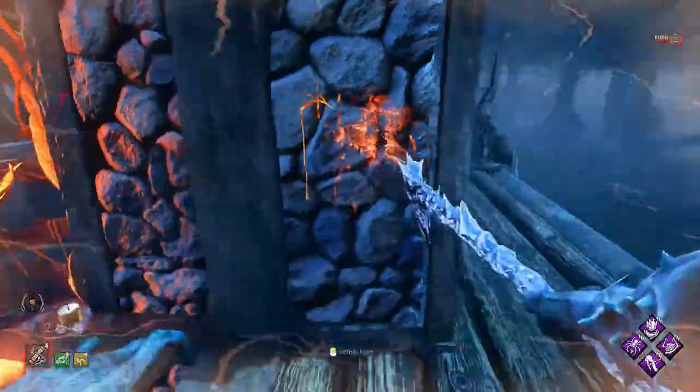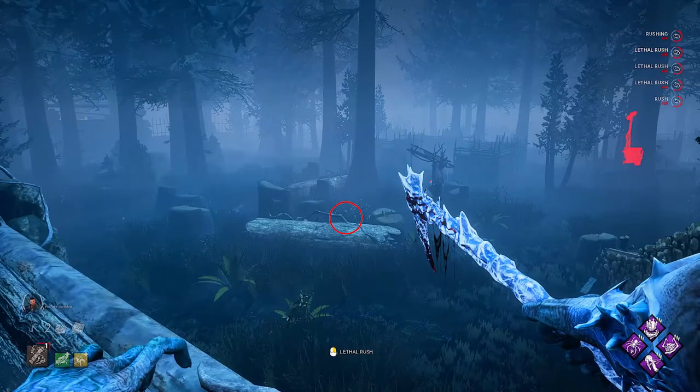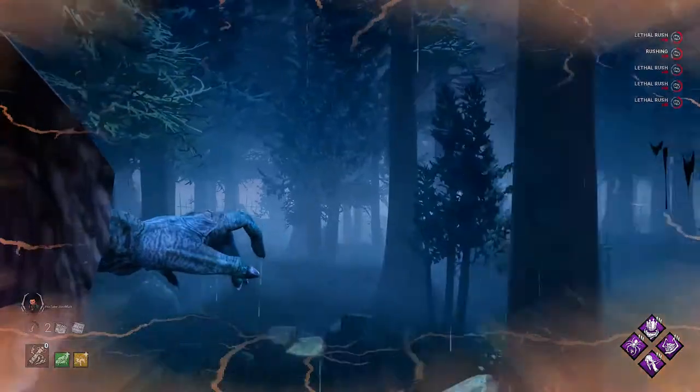For this next one you're going for max speed. This log almost always spawns around somewhere near the main building - it doesn't matter where, it's usually the same distance. You're going to look for that exact twig and then rush.